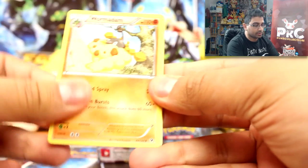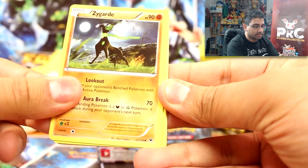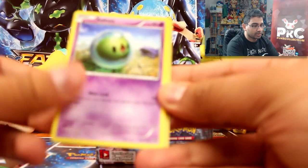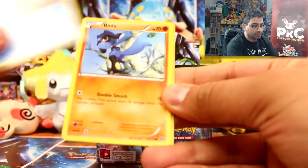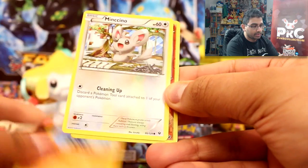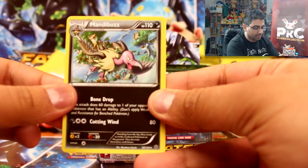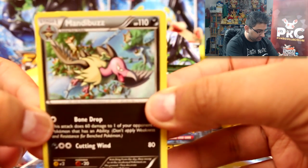We have Wormadam, Zygarde, Omanyte, Spoink, Slowbug, Binacle, Riolu, Minccino, Larvitar reverse, and a Mandibuzz rare — it's not focusing, is it.